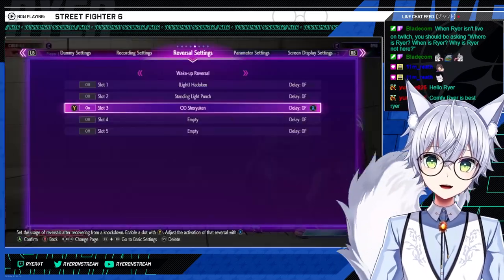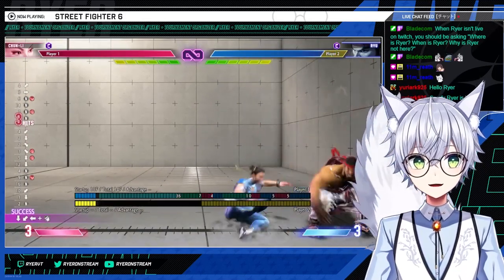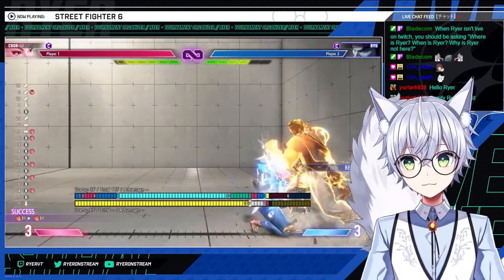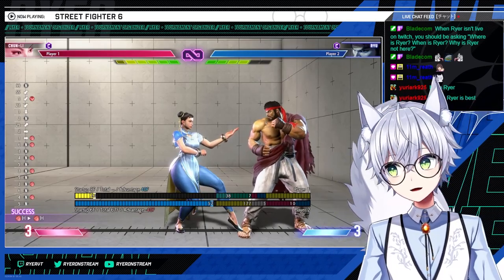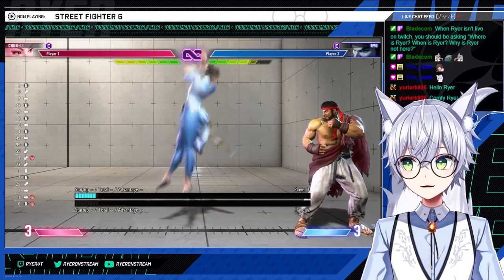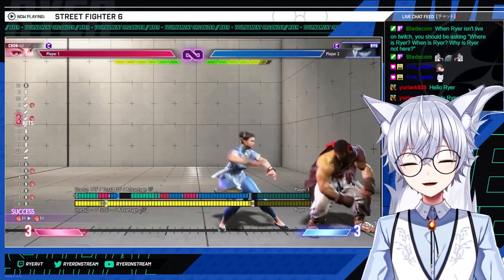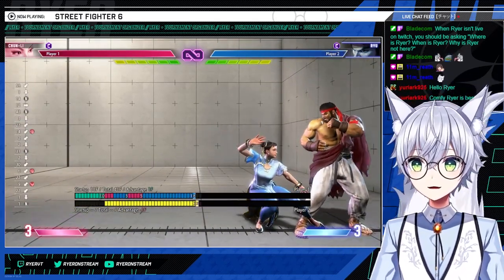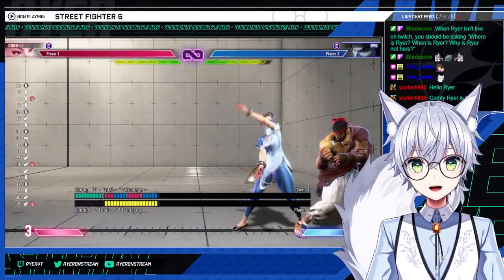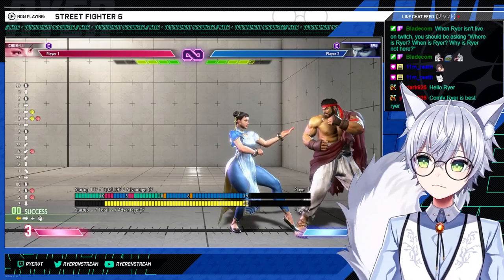The safe jump kind of loops into itself — when you land with that you can go into basically anything that takes you back to launcher. Just like with any safe jump, make sure you're holding down-back. I like to do crouching fierce as my follow-up attack when coming down with that. Crouching fierce isn't super great on block — it is safe, but it gives them a turn. You could cancel into EX Kikouken instead.